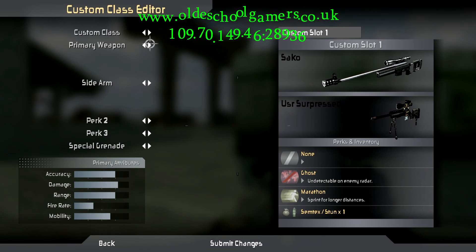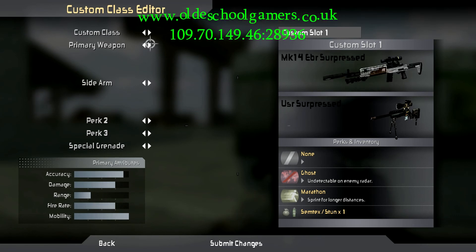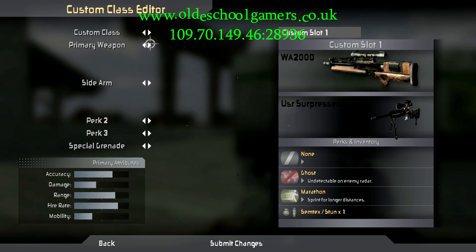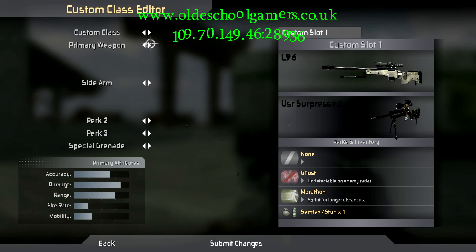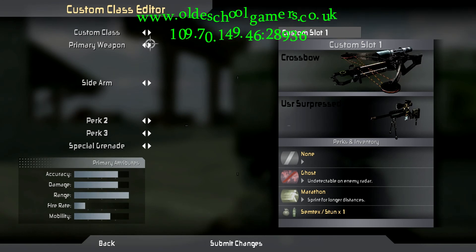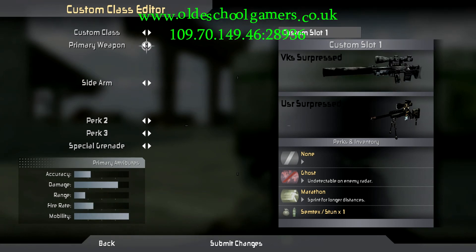And thanks to Rufa also for his Modern Warfare 3 L118, Ghosts L115, and also the Lynx of course — there it is.